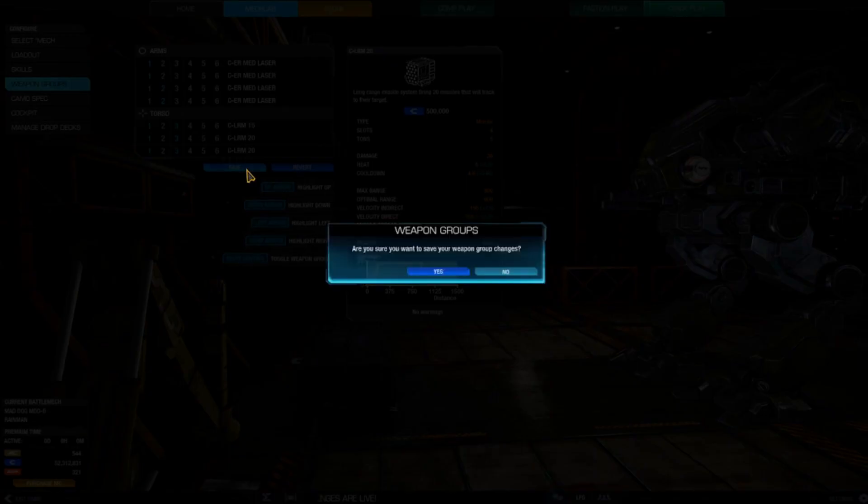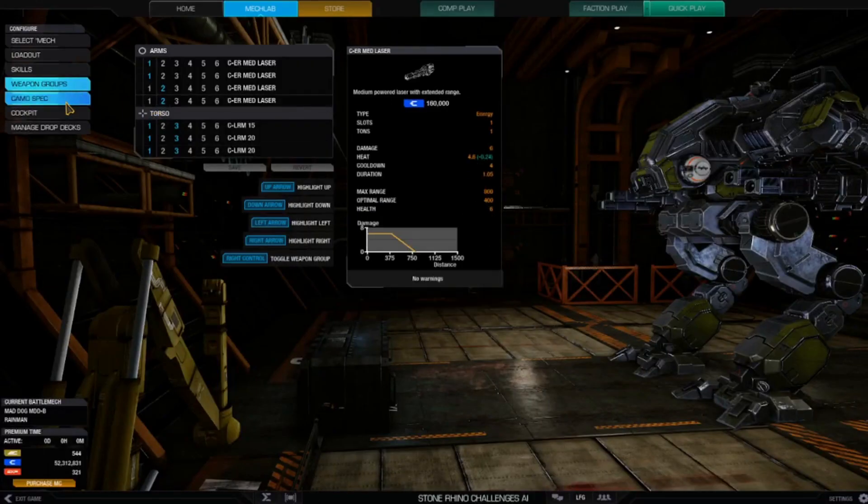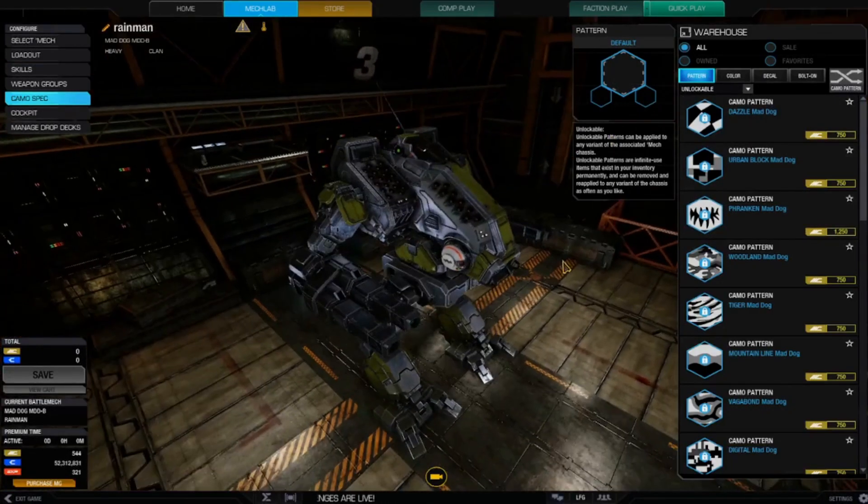If I had a 1.41 on the heat scale I could just alpha strike the LRMs, but I'm not going to. Let's see what we can do with this build.